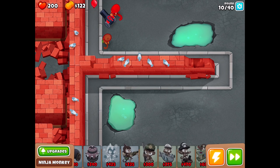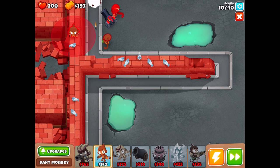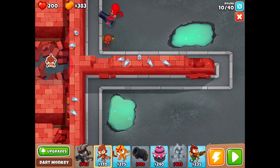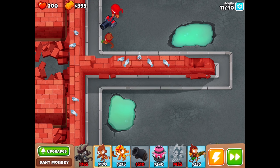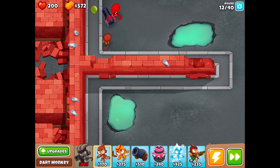Beyond that, I'm going to save up for Gwendolyn and a buccaneer monkey. You can't put monkeys on top of the brick wall here, but you can tap the birds to make them run away — that's pretty cool. Still can't place there though. The problem with this map is that anything getting around the immediate corner is going to get away.